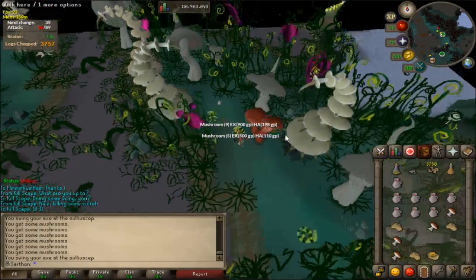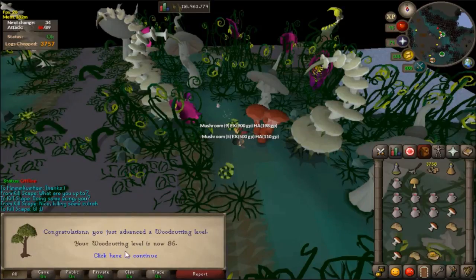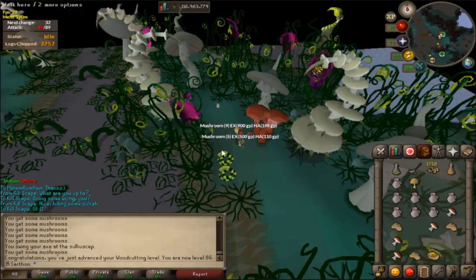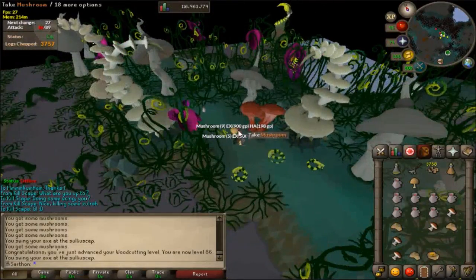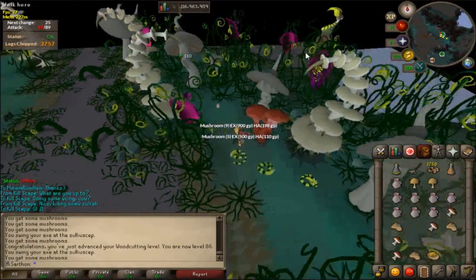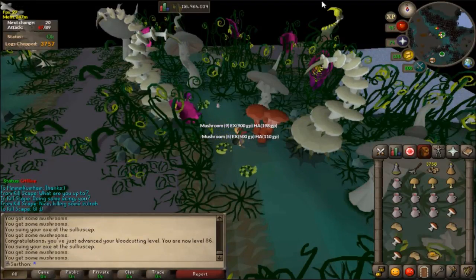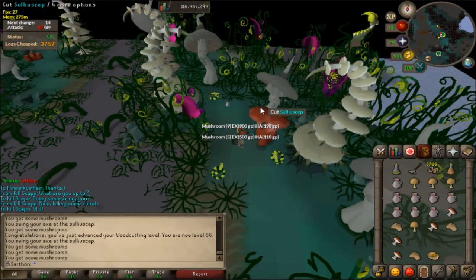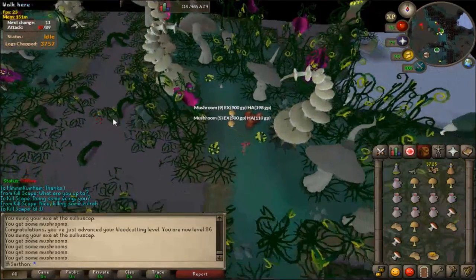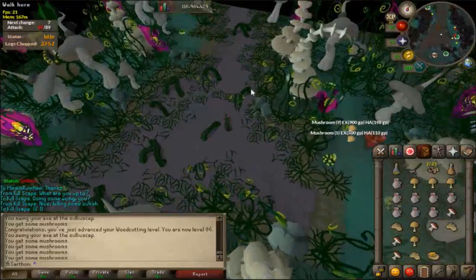Here I was doing these trees for a while. I was sitting and watching Netflix and I got 86 Woodcutting — I was kind of shocked at first because I thought I got 85, then I realized it was already 85. These little mushrooms on Fossil Island are amazing XP; I did this for about two and a half hours.